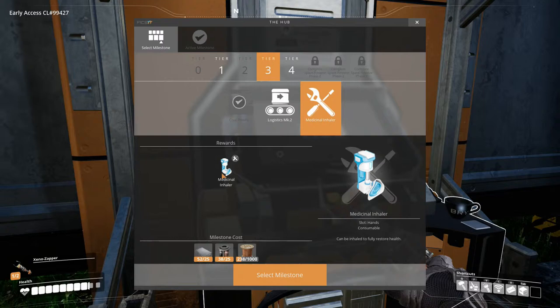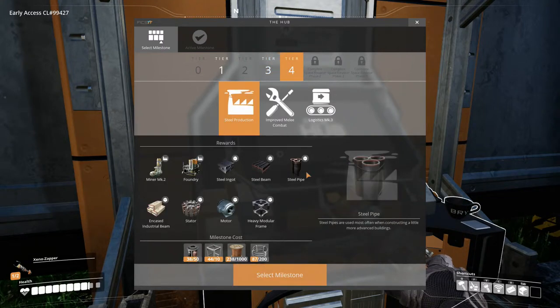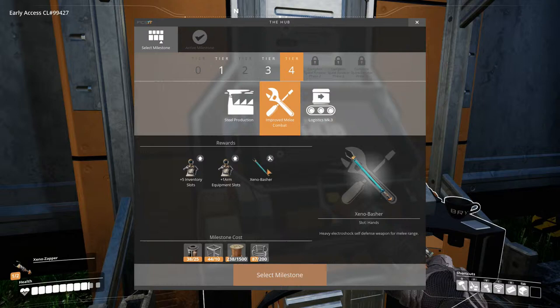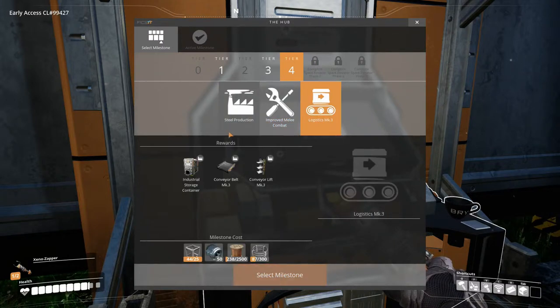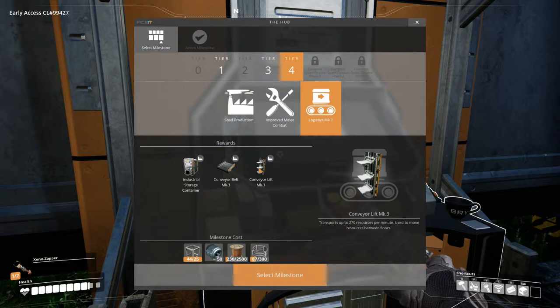Tier 3 we also got a medical inhaler. Tier 4 we start our steel production, which is pretty wicked. Number 5, we get some inventory slots, another arm slot which is pretty cool, and a Xenobasher — that's pretty wicked, that's kind of your sword. Then we get MK3 logistics: bigger storage, better belts, and faster conveyor lifts. That's pretty awesome.